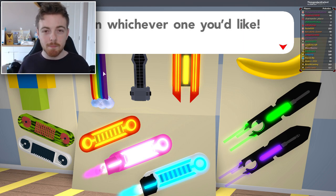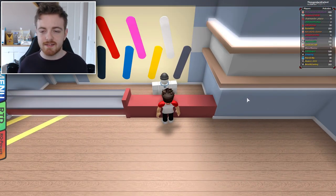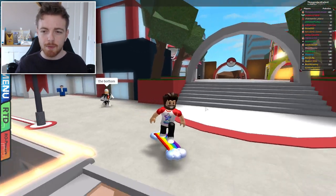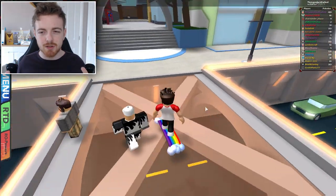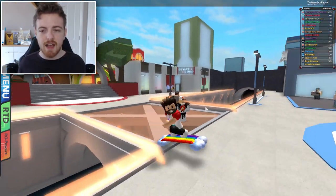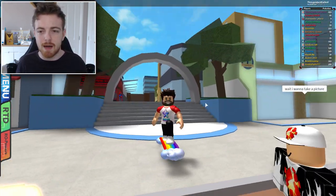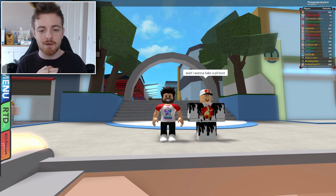Now we're going to buy the rainbow board and I know that the pink board definitely cannot wall ride — it's basically like the vanilla boards that you get for free. But I'm hoping because of the shape of this rainbow board, because it's kind of slanted, it may be able to wall ride better than the banana one. We're going to try my new glitch with the rainbow board. If it doesn't work, I'll show you an example with the banana board — like what's meant to happen and how you're meant to get out of the map.